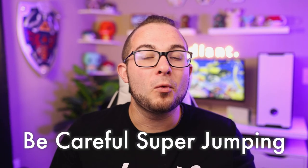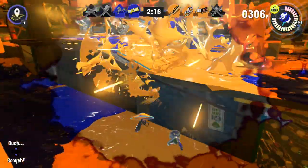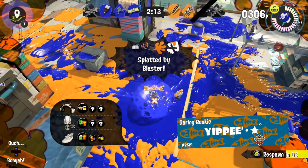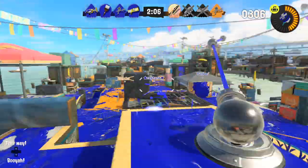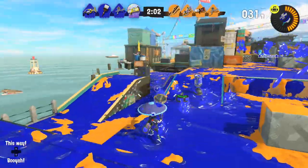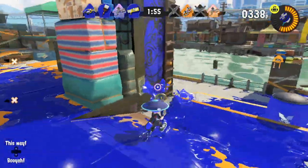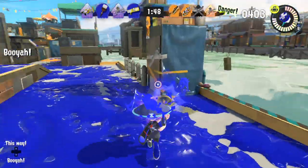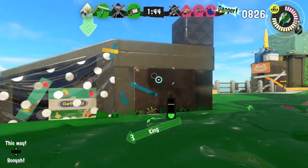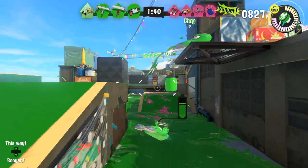Be careful when super jumping. Super jumping lets you land on a teammate's spot, which is awesome, but enemies can see exactly where you're going to land, giving them an easy splat. Make sure it's safe before jumping — like checking with a friend if it's clear before super jumping to them. It's often better to start at base and swim to where you want to go than to super jump, get splatted, and lose those precious respawn seconds. The game also notifies you when a teammate is super jumping to you, so try to protect that landing spot.